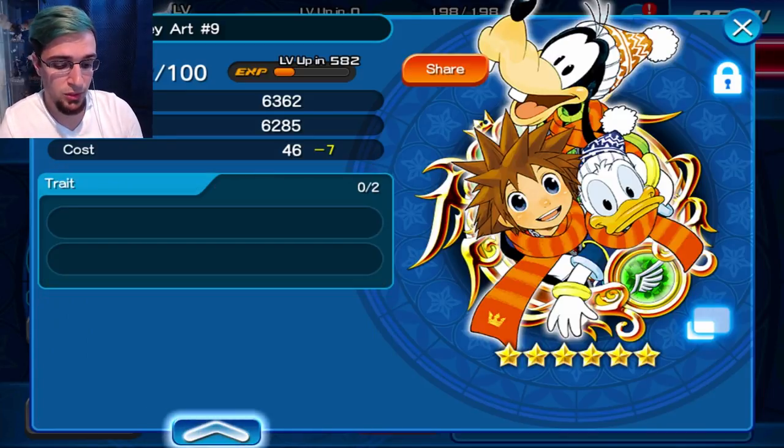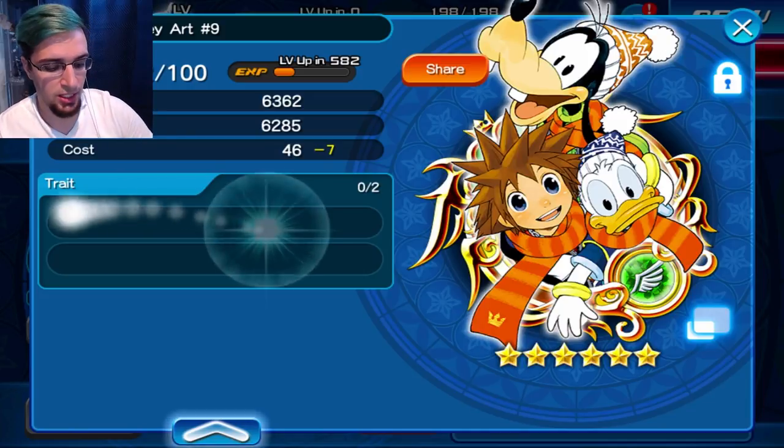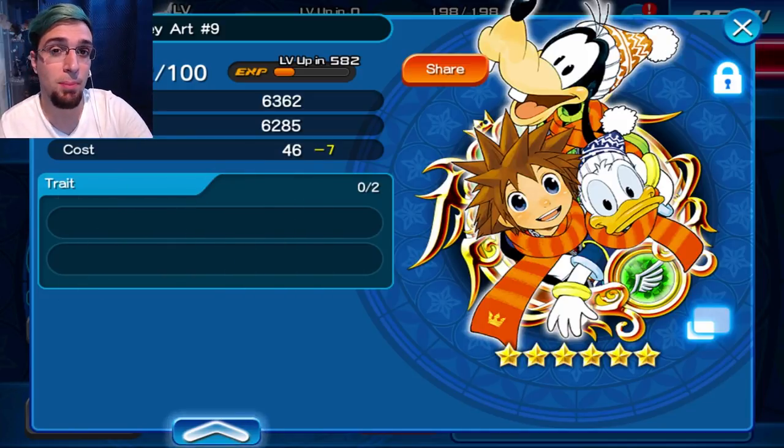If you don't care about that double buff because eventually all your medals are going to be buffing anyway, then don't worry about Extra Attack. If he's going to be your main damage dealer, go negative 60, negative 60 — negative 60 ground and negative 60 air. That's going to be perfect. It'll have no problem carrying you through Coliseum to a pretty high ranking.